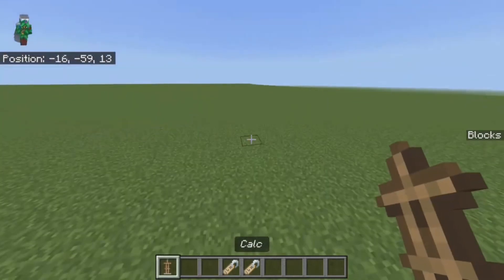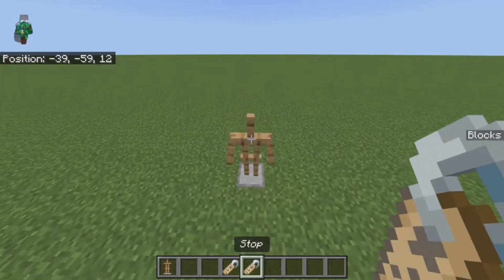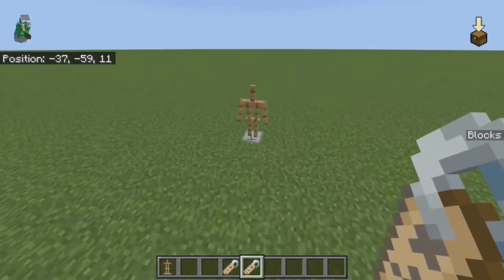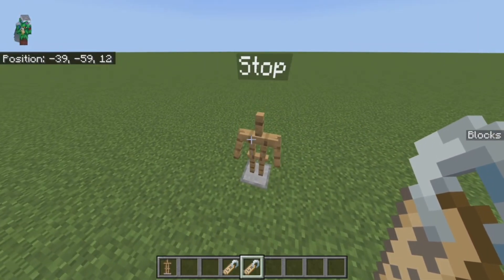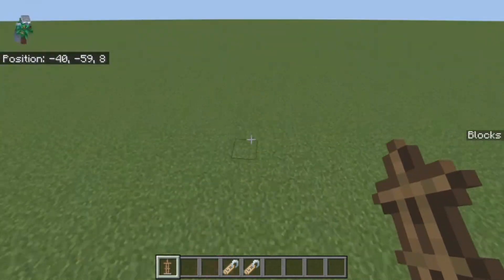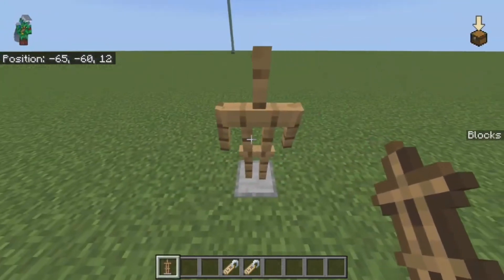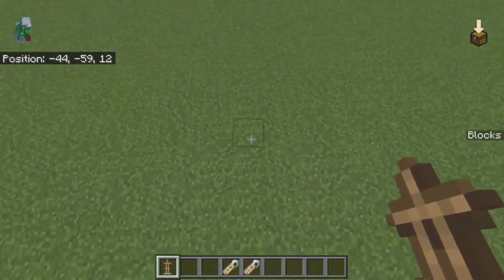Basically, how this works is: first, you have what you can call a dev point — or call it whatever you want. You have to get an armor stand and two name tags named 'calc' and 'stop'. First, you get an armor stand and you name it 'stop'. Then you go in any direction you want — for example, this way. You go however many blocks you want to measure.